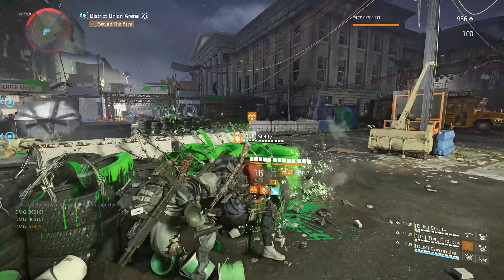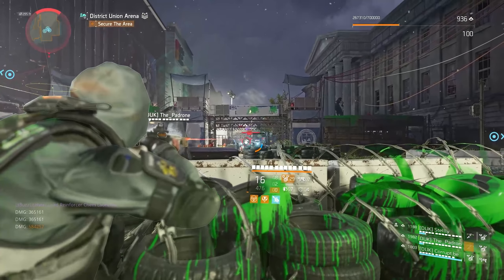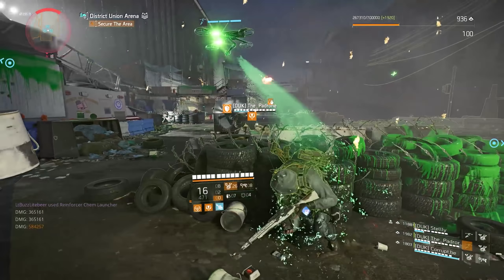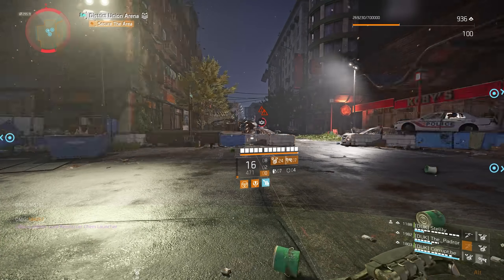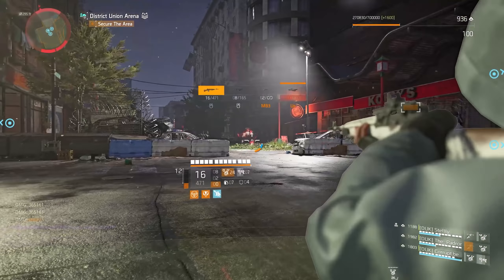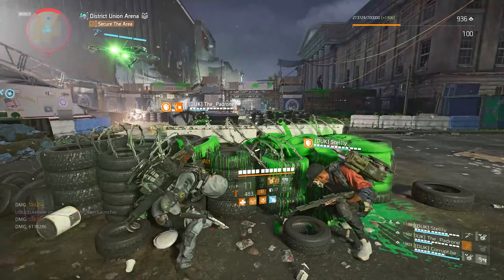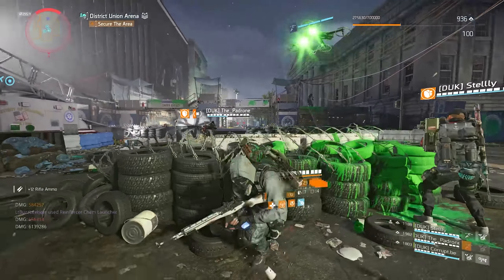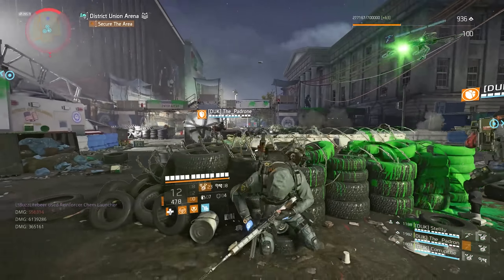As advertised, there are quite a few changes to loot drops and loot scaling included with Title Update 10.1. Before I get into how I feel loot drops are looking so far, let me first cover how they were advertised. The patch notes for Title Update 10.1 read: for loot, increased minimum item power and chances for higher power items for several difficulties, resulting in higher average rolls overall — a slight increase on challenge, bigger increase on heroic and legendary.